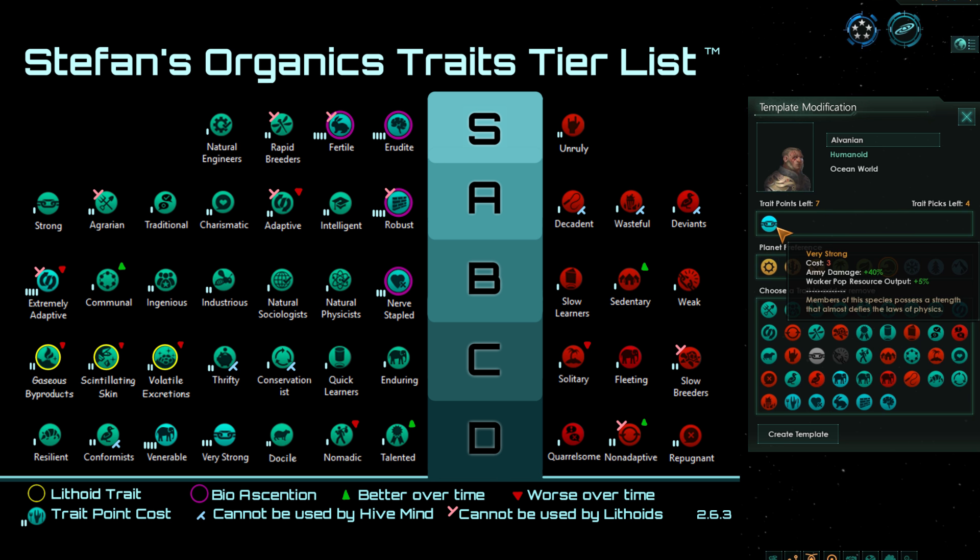Very Strong is similarly very bad. It is an upgraded version of Strong, giving plus 20% army damage and plus 2.5% to worker resource output, but it does double the effect of Strong while costing 3 times as much. The ratio of resources per trait point is quite a bit worse than Strong and worse than traits like Agrarian, Genius, and Industrious which give flat resource production bonuses. The army damage aspect can also be ignored since you can just build a few more armies.